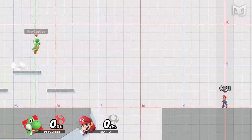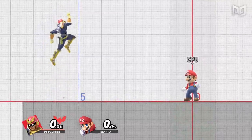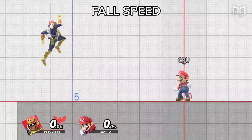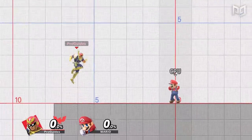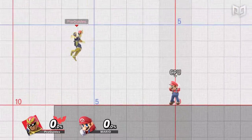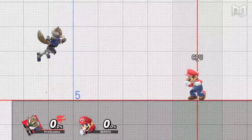The fastest air accelerators are Jigglypuff, Wario, and Peach. Air speed and acceleration deal specifically with horizontal aerial mobility, but there are two important values that cover vertical mobility as well. Fall speed determines the maximum rate at which a character can descend and is broken down into two types: fall speed and fast fall speed.